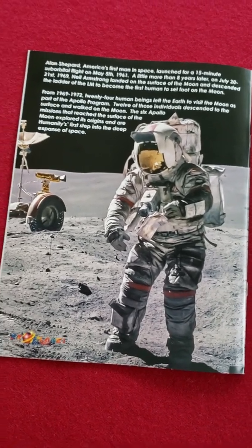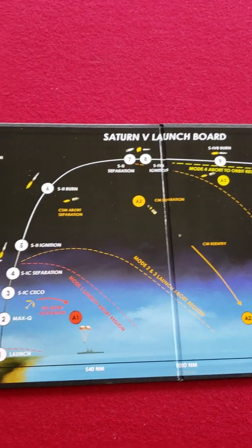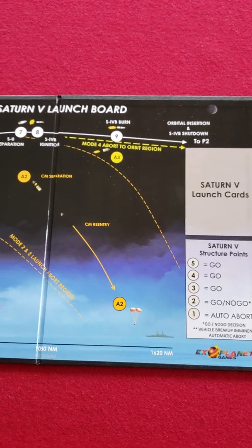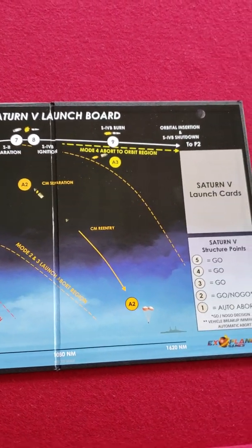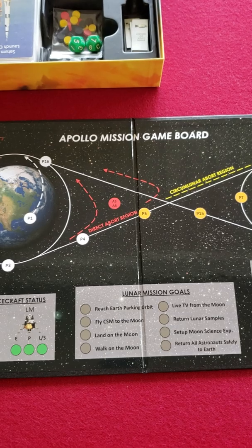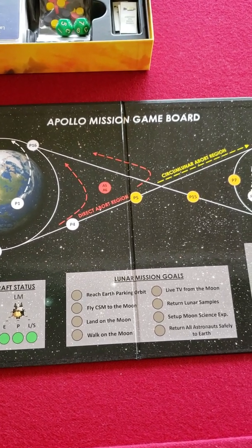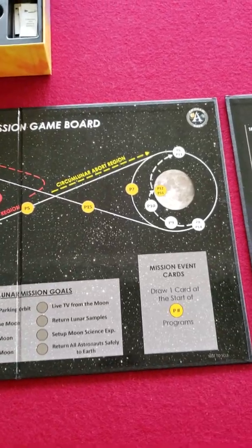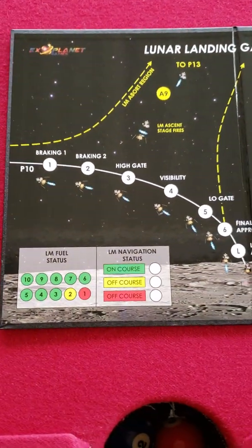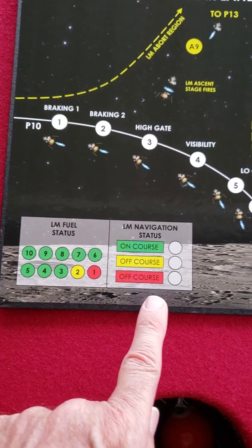What comes in the box: there are three game boards. The first one is the Saturn V launch board, and you get a deck of cards for each board. You have to succeed stage by stage, drawing cards and rolling dice, encountering lots of problems. If you succeed, you go to mounted game board number two — the Apollo mission game board — where you try to have a trans-lunar coast to the moon. And if you reach that, you then attempt to land on the moon, which is on game board number three, where you descend to the lunar surface with limited fuel consumption, trying to stay on course.